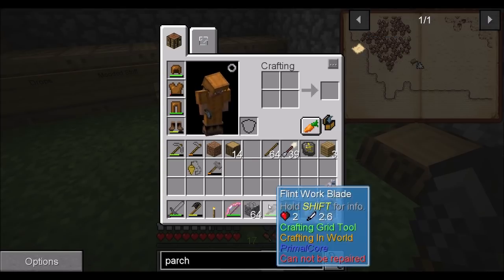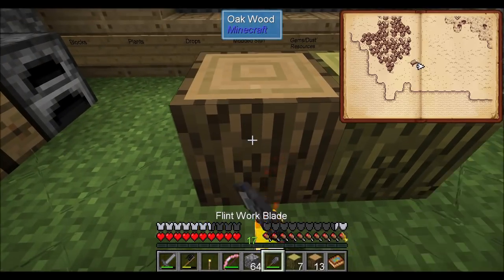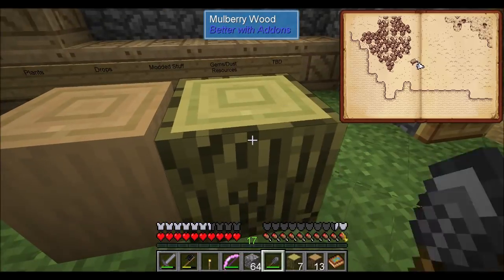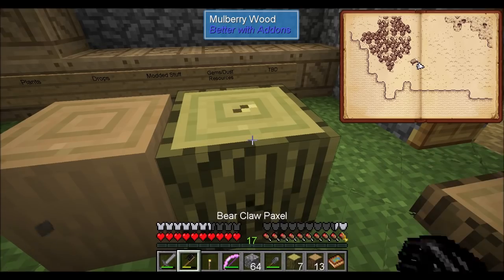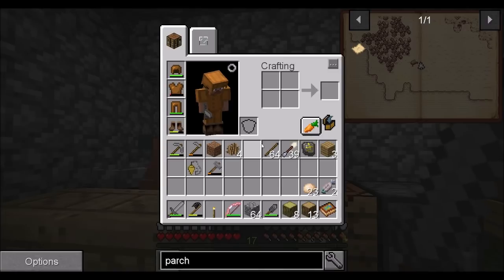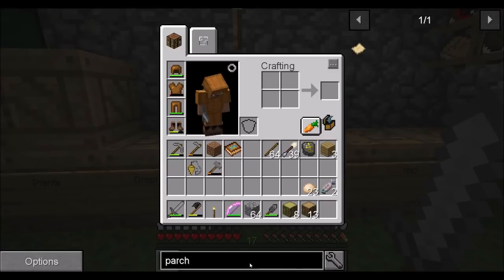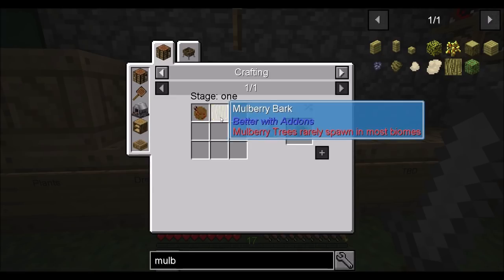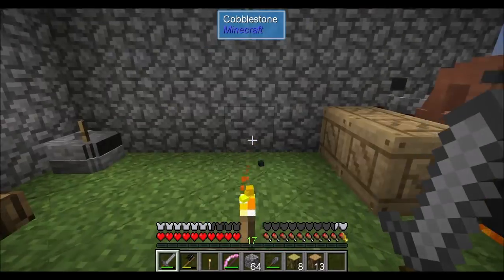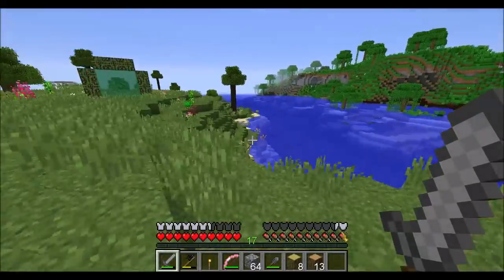I need the bark. You know how you can shift right-click with the flint work blade to get bark off of a regular log? That does not seem to be working on mulberry wood. I think I need a saw from Better With Mods to get it. Pahi made a saw — it's by the water mill.